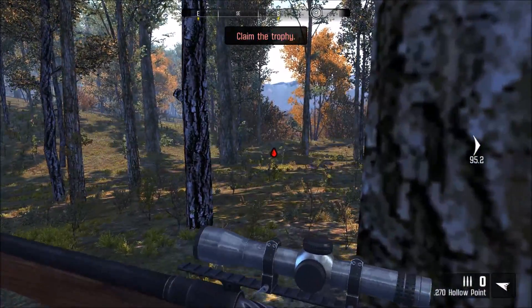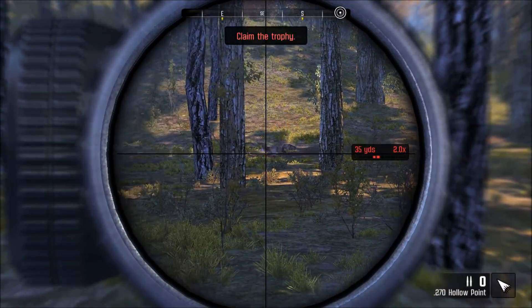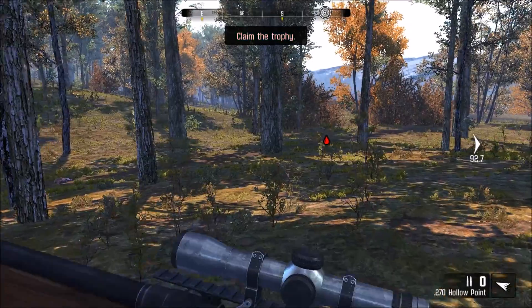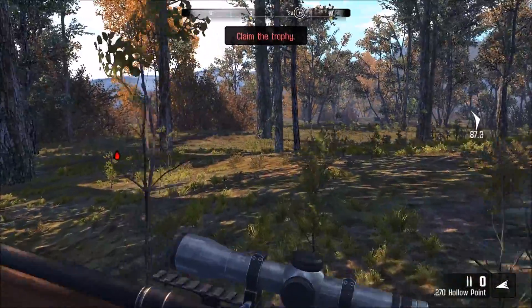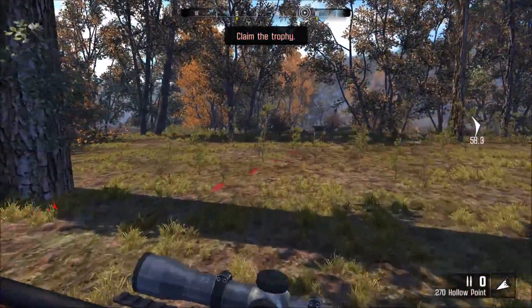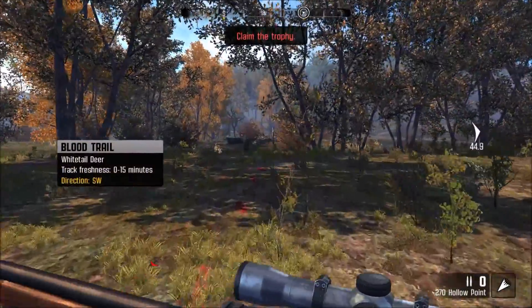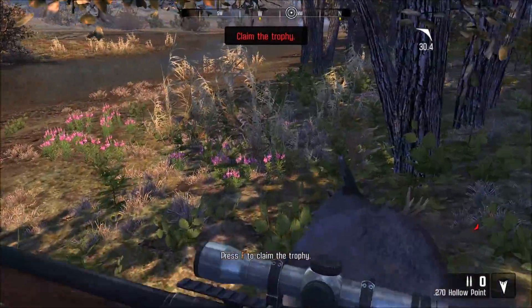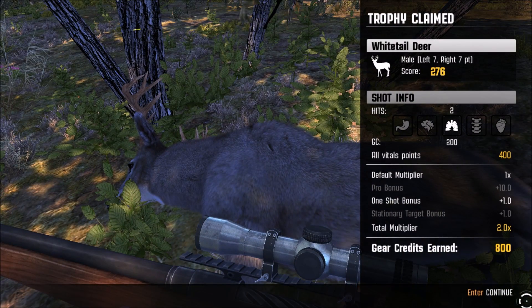He's down! Let's take out this fox too — got him! Apparently you don't need to hold the space button down when they're running past you, just take a shot. I didn't even have time to hit the space bar, I just pulled the trigger. We caught the back of the lung and it went right up into the second lung — we actually got both lungs. He scores 276, a 7x7. We got a one-shot bonus, a stationary bonus — and he wasn't even stationary, he was trotting. All vitals points, 400 points. Total of 800 gear credits. Now we're starting to get some points and some big bucks.